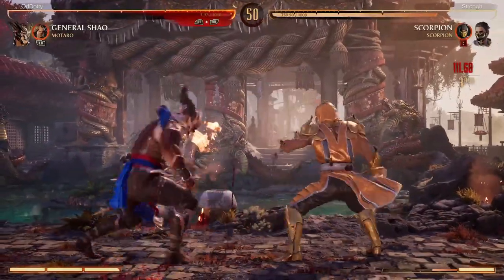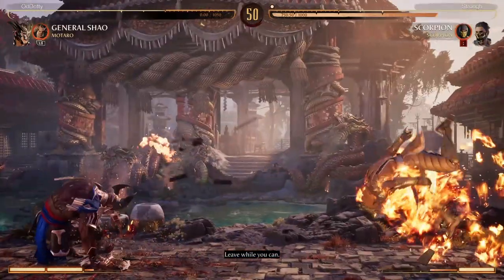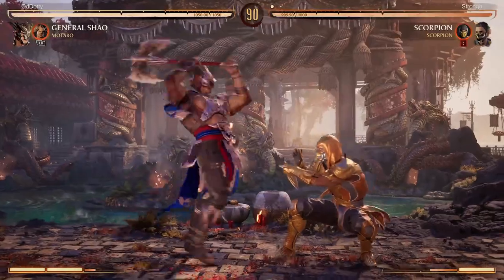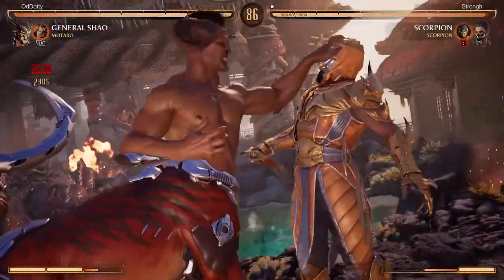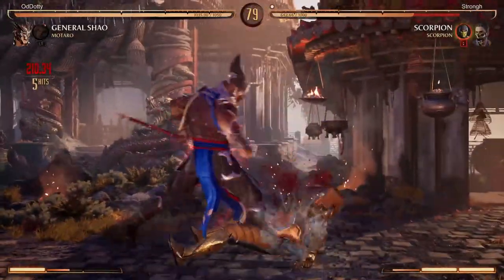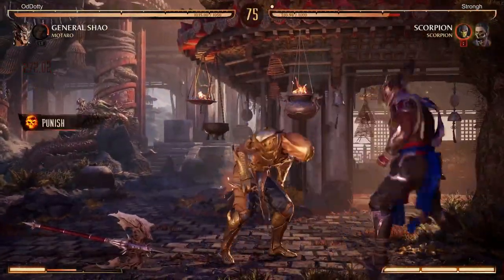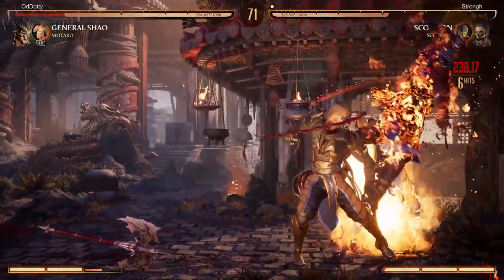If he thinks you're going to crouch block the two follow-up, he can do weird stuff like that. But I'm not ducking it too much right now in this set so he doesn't really need to. That low has really good range on it — his back three I believe. At close range like that it's monumentally unsafe, so Scorpion players shouldn't really be doing that. Up close it's really minus, but if he spaces it correctly it's safe.